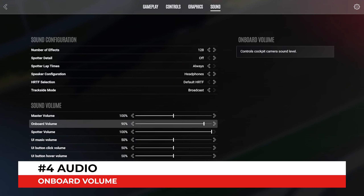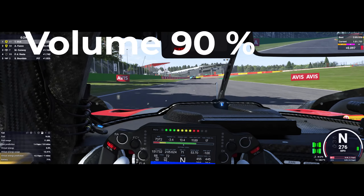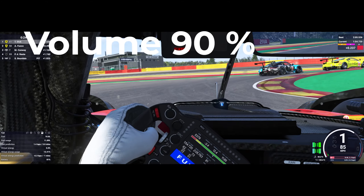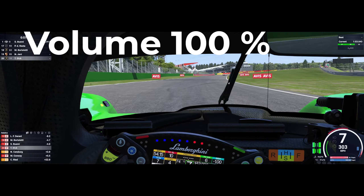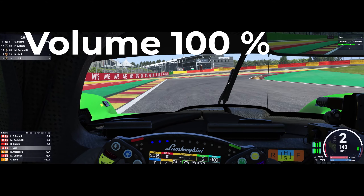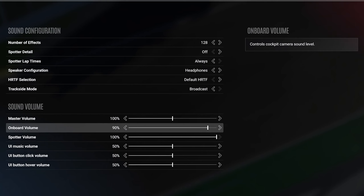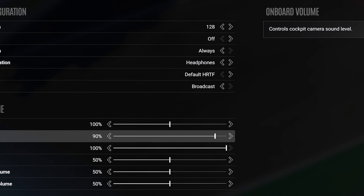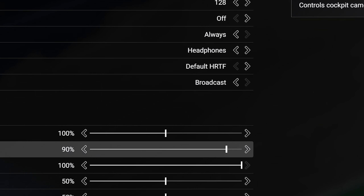Audio is another category with some potential. The default onboard volume sits at 90%. You may increase that to 100%, but the caveat is that this slider works as a general volume slider only - there is no differentiation between the engine sound, the mechanical sound, the suspension sound and the tires. Nevertheless, it can make a slight difference to increase that volume to the max. A request to the developers: please include more relevant sliders to differentiate between the different parts of the car that make noise.